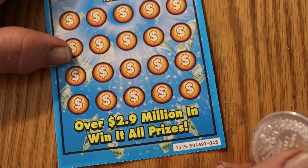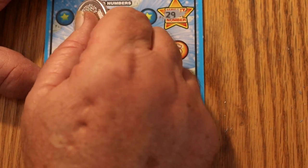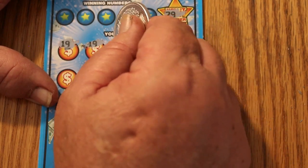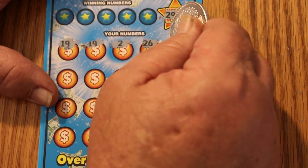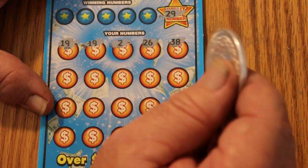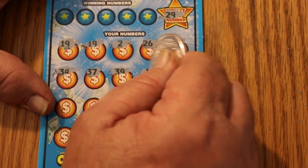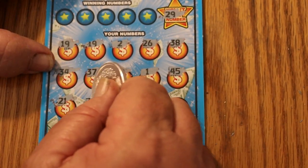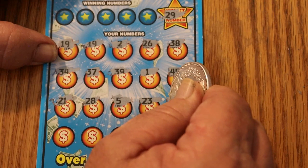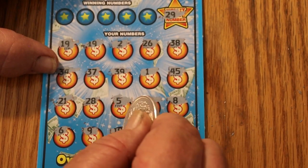Ticket 48. Looking for number 29. Got a 19, then another 19 — two 19s in a row means we're not going to have the 29. Numbers: 2, 26, and 38. We're just going to go straight to the regular numbers. 34, 37, 39 — looking for more duplicates. We don't have the win-at-all. So far I'm only seeing the two 19s.